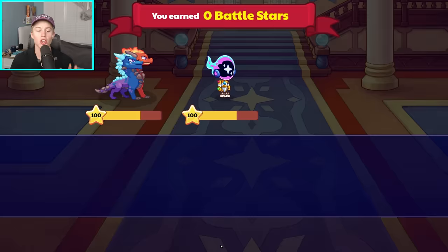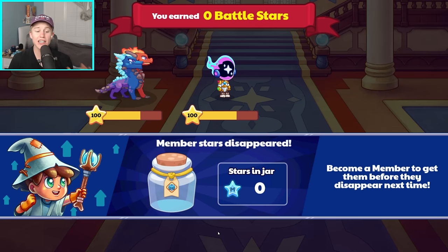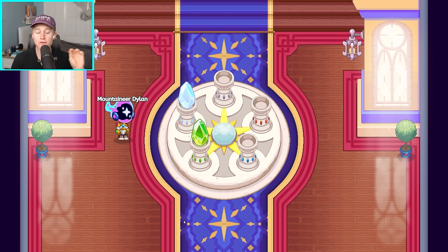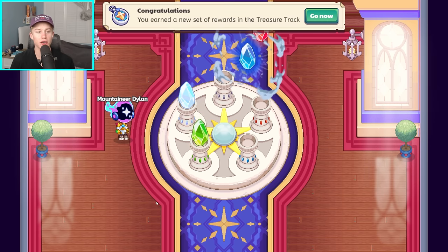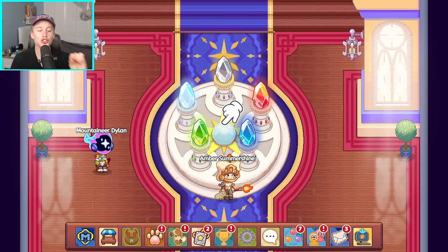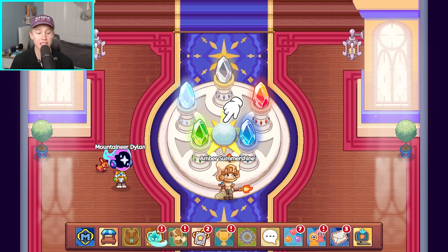It's now time to head to the boss battles, and here's where things get slightly more complicated, but don't worry — I'm going to be showing you guys how to do them. This is very key and very important: they're going to be showing you a bunch of scenes and elements, and you do not want to click the circle until you make sure you have the correct pets on.